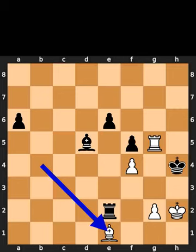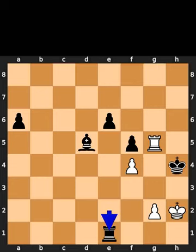White plays bishop to e1, check. Black takes the bishop on e1 using the rook. White plays pawn to g3. Checkmate.